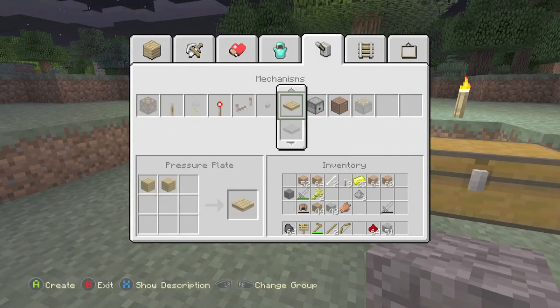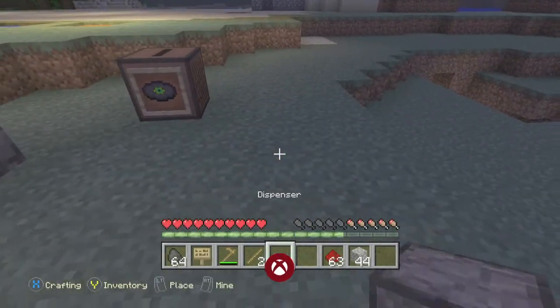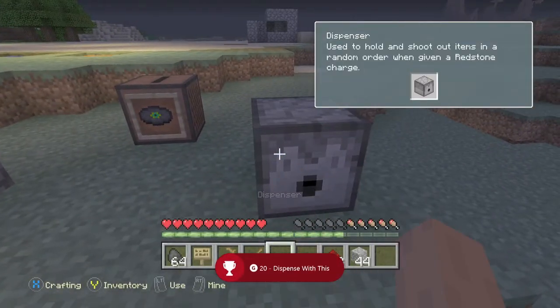Once you get all that, you can go back to your crafting table, build a dispenser, and then place it somewhere. You should get yourself the achievement. There it is — 20 gamer score — and that's all there is to it.